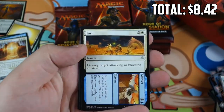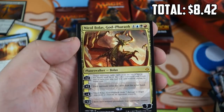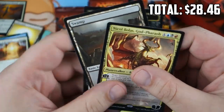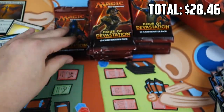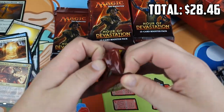Another Farm to Market, Dunes of the Dead, Obelisk Spider, and Nicol Bolas, the God-Pharaoh — Mythic number one, and it's a good one. That has things looking up. Single best non-masterpiece that we could open from the set, so we'll definitely take that. That's some value for us.